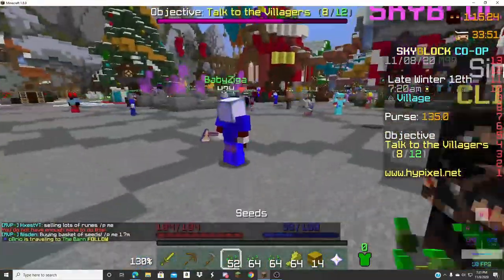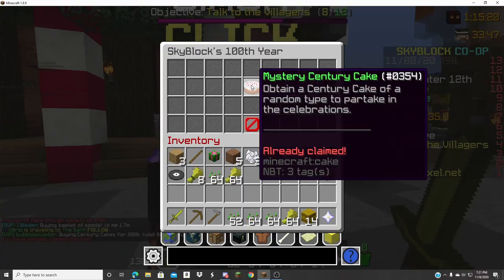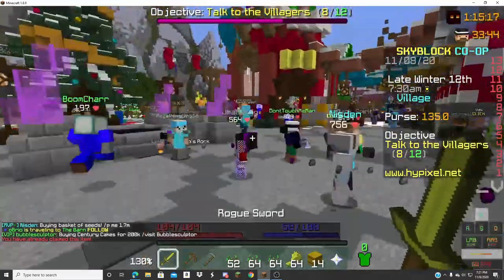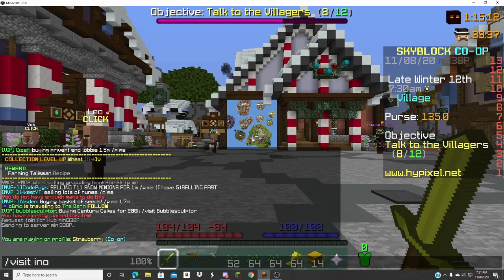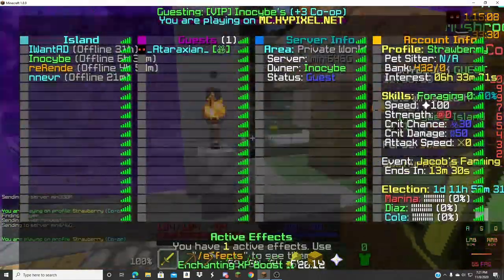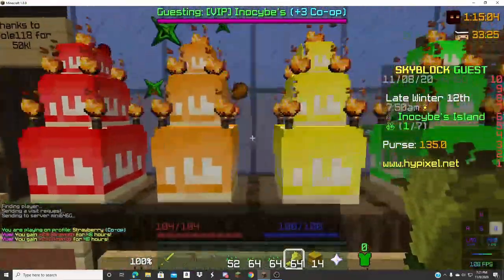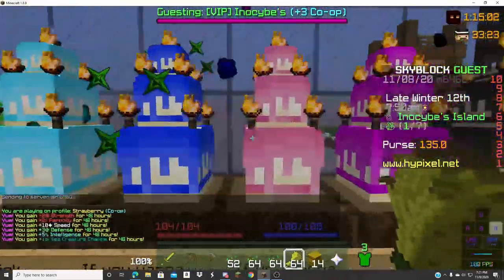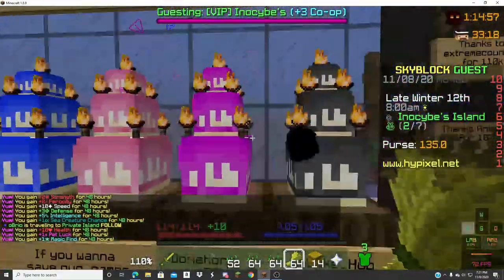I gotta farm my talisman. I have a talisman already! Let's go, I'm going to the barn — going to a different lobby. Oh wait, I can get my cake on here. There's tons of wheat. Never mind, I cannot get my cake because I already have it on different profiles. Oh my god — slash visit. Give me all those cake boosts boy. Oh, all of his co-ops are offline.